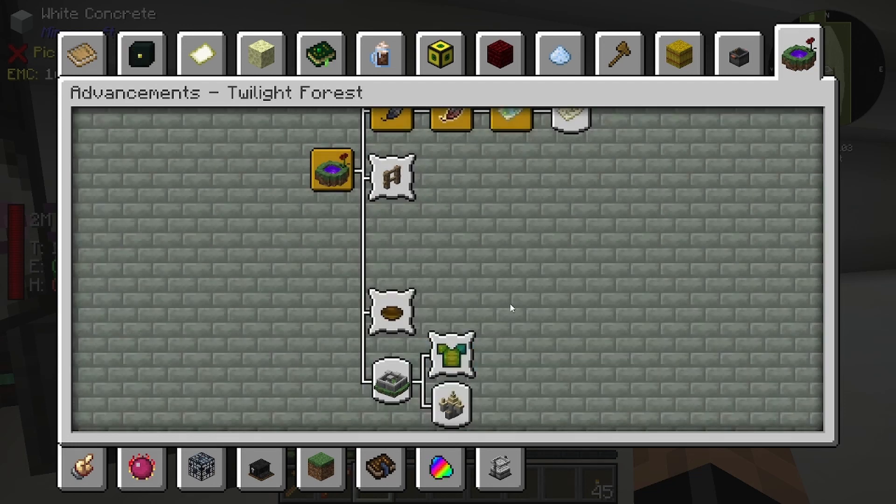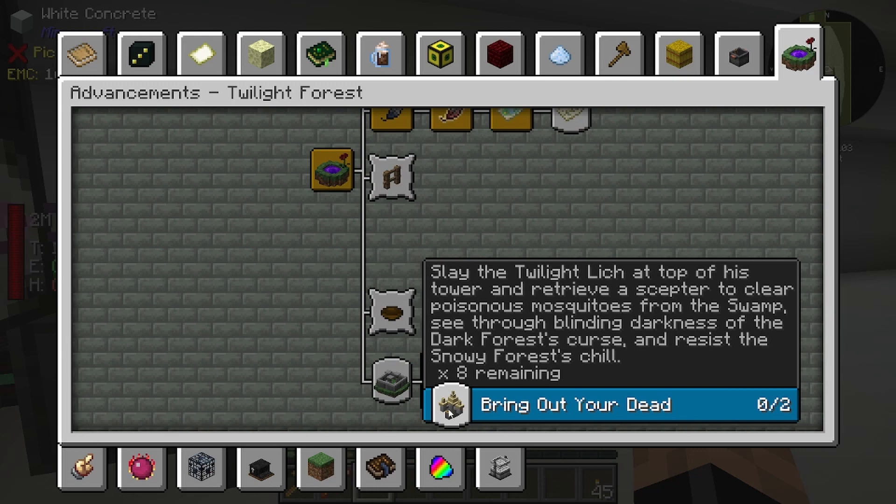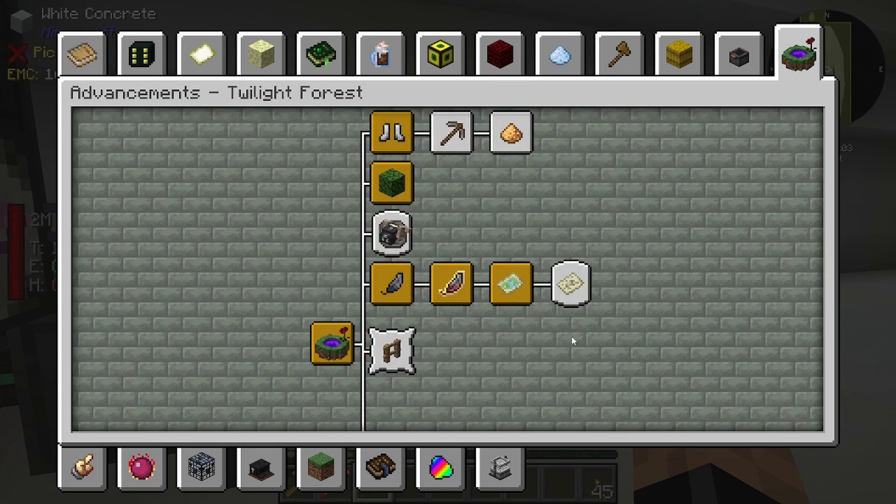Slay the Naga - what, you have to do that four times? This is four remaining - interesting. Then get that going. Okay, we'll do some of the Twilight stuff later. What I kind of want to do today...